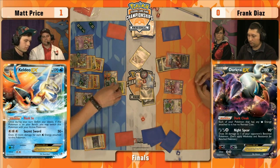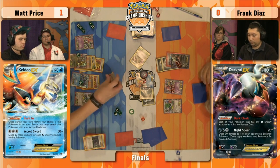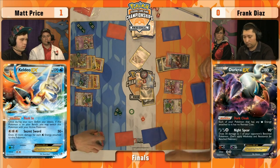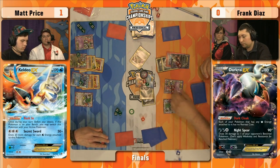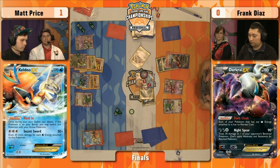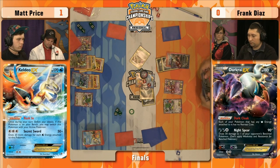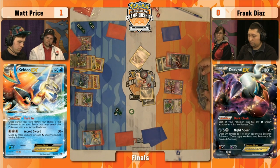Wow. The big question for me is which Pokemon does Matt promote here? Knocked out between turns. All Frank needs is a Lysander and a Hypnotoxic Laser to Night Spear the Giratina. He may be out of Hypnotoxic Lasers though — he burned quite a few just trying to get those sleep shenanigans going on. Another thing is Frank has just one card in his deck — he could actually deck out and lose that way.